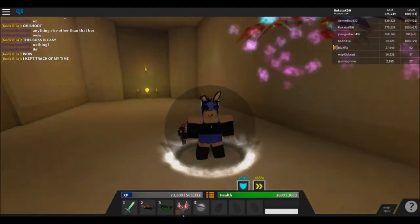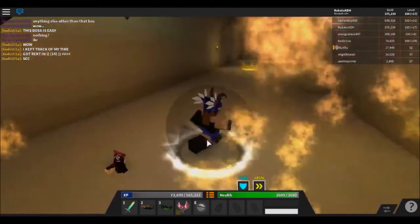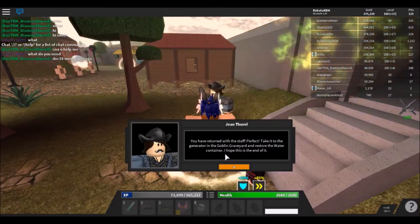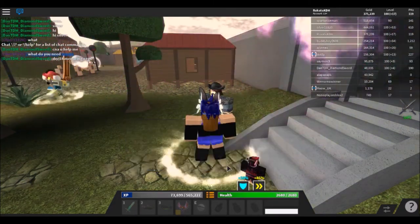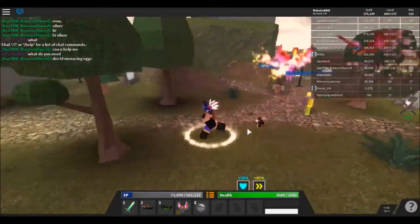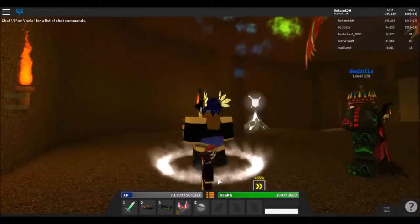Okay, that should be the last thing on the list. Now let's get out of here. You have returned the staff — perfect. Take it to the generator of the Goblin Graveyard and restore the water container. I hope this is the end of it. Hopefully it's the end of it — I'm going to be very upset if not.